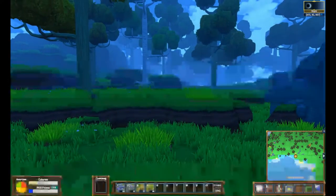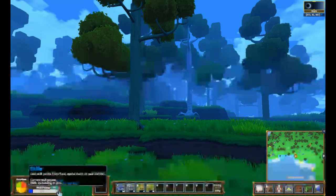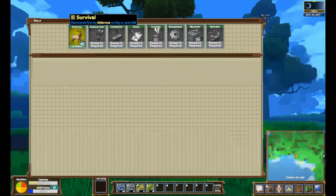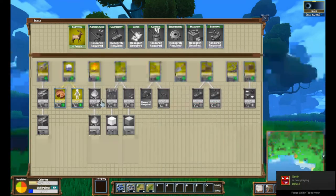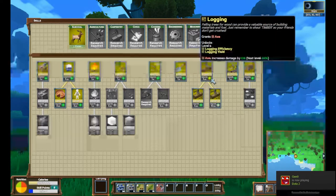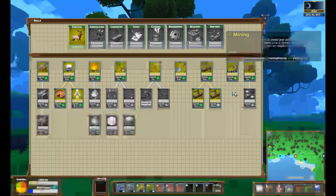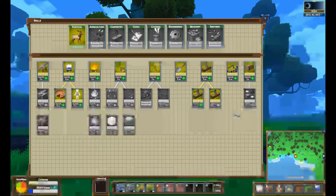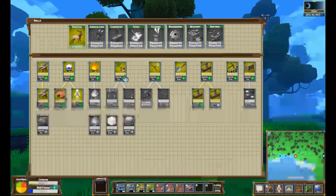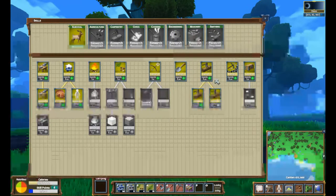I'm going to start off by teaching you guys the basics and what skills you should be learning. Press Tab and go down to your skills. You're going to have to start under Survival — there's no other way around it. The mandatory skills you're definitely going to need are one in Logging, one in Shovel, one in Pickaxe, and you definitely need Basic Crafting as well.